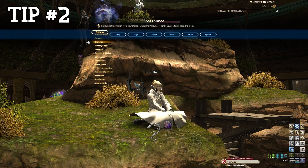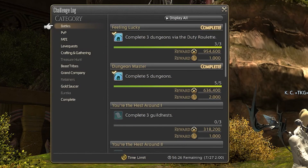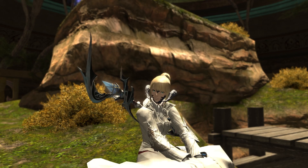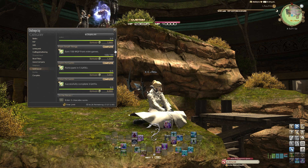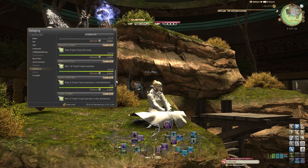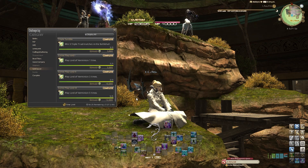Tip number two: did you know that in the challenge log, there is a Gold Saucer list to earn MGP? These objectives are relatively easy to finish, except for the gosh dang chocobo races — we don't talk about those. The rewards for finishing each objective range from 1,000 MGP to about 12,000 MGP weekly. However, the Gold Saucer VIP cards and the jackpot buff from your free company do not affect it, but the 50% bonus from the Make It Rain event does. So these are definitely worthwhile to finish every week during the event.